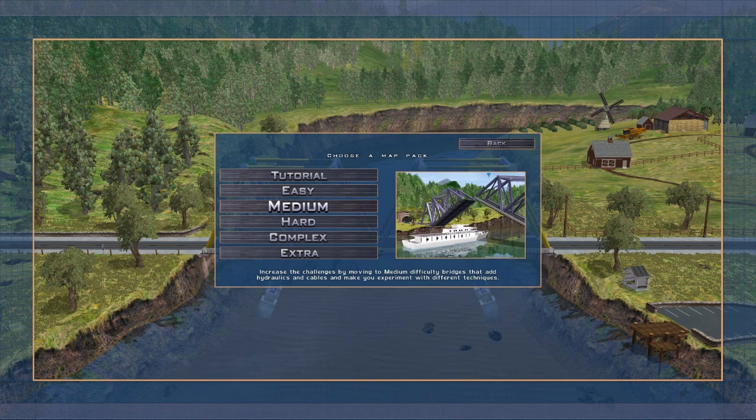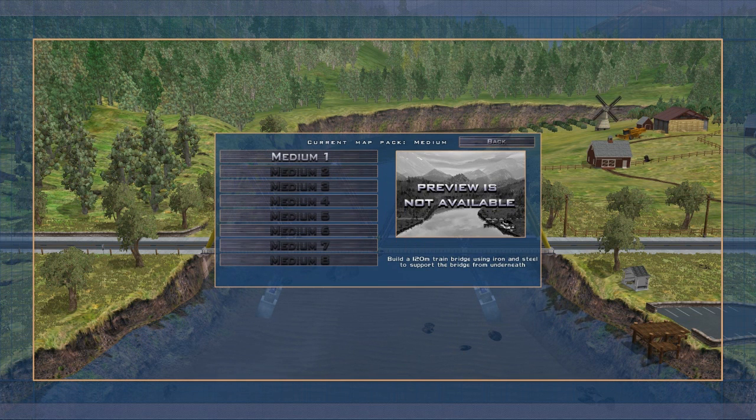Easy, medium, or hard? Well, I've got the basics down so I'm going to go for medium because I fancy a semi-challenge. Medium 1: build a 120 meter train bridge using iron and steel to support the bridge from underneath.